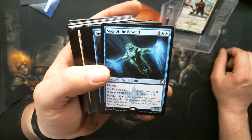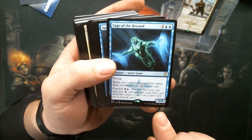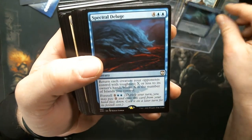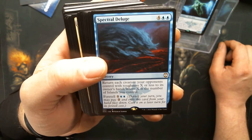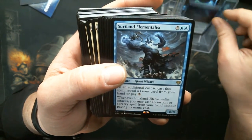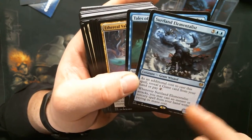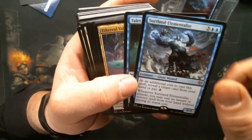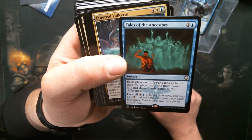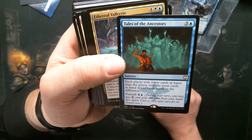Sage of Beyond — spells you cast from anywhere other than your hand cost two less to cast. That is beautiful wording, I love that. Spectral Deluge — return each creature your opponents control with toughness X or less to the owner's hand, where X is the number of Islands you control. Surtland Elementalist — they integrated some Kaldheim cards. Tales of the Ancestors is new: each player with fewer cards in hand than the player with the most draws cards equal to the difference.